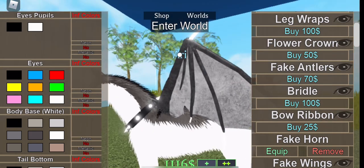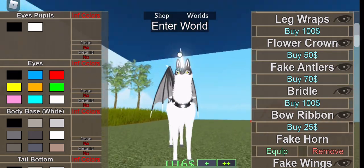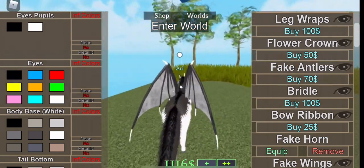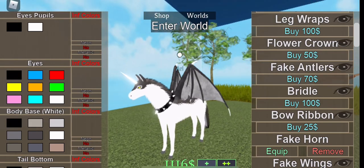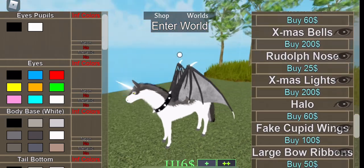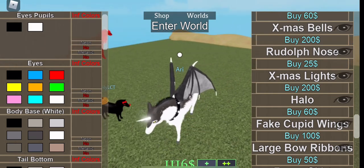It also looks kind of creepy to me, it just freaks me out. Wait — it has its leg back, yay! So this is what I'm going to be copying — obviously not with the wings and all the extras I added, just its plain self. Let's go into this.